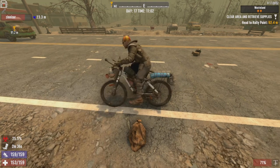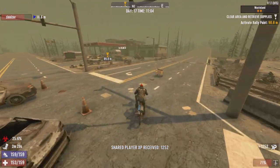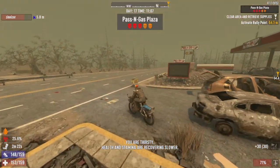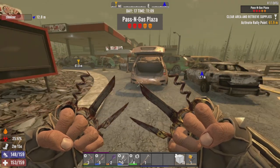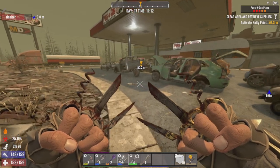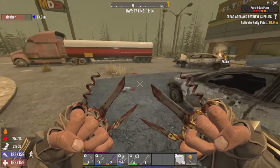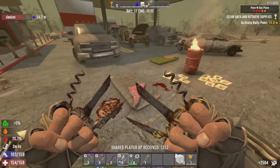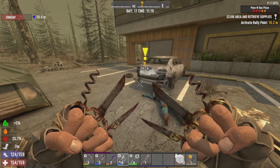Oh, it's right there! There's a dog. It's literally just past this Gas Plaza. I'm not gonna be able to take a lot of loot because I'm full up. I'm taking the gas. Get the gas — cause we're gonna need minibike fuel.